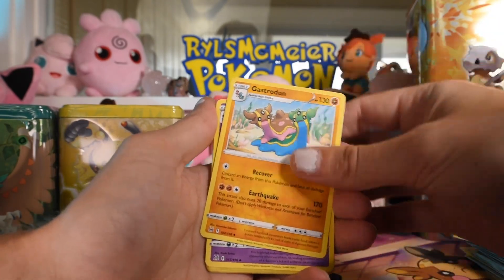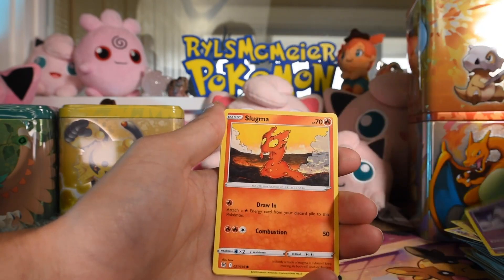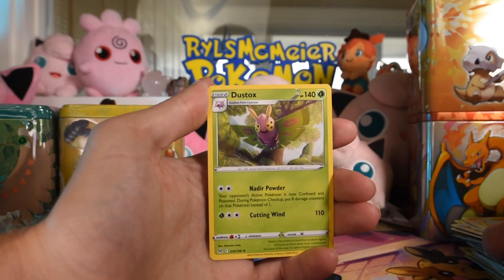Alright, we got Gastrodon, Haunter, Poliwhirl, Spinarak, Aipom, Clefairy, Slugma, Lickitung, Rhydon, reverse, and Dustox as the rare.